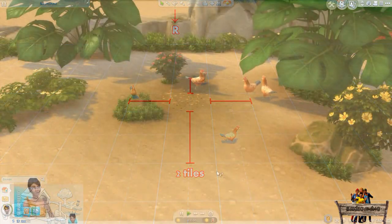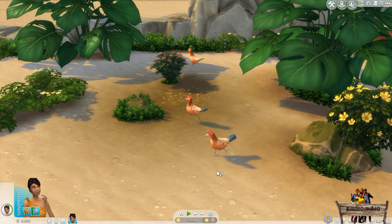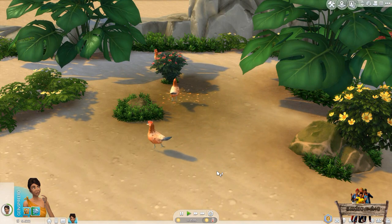Another thing you can do is watch the whole animation, which has a duration of approximately 15 in-game seconds. Then place objects like rocks or bushes on the spots the chickens don't walk to, to get a more natural-looking environment.